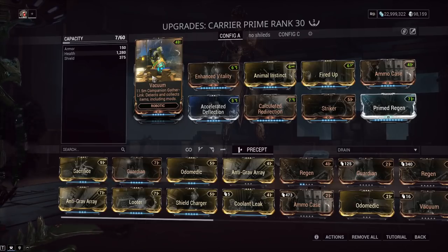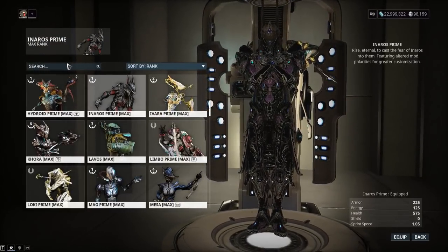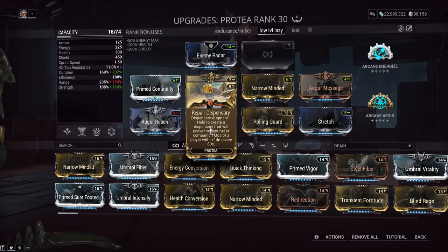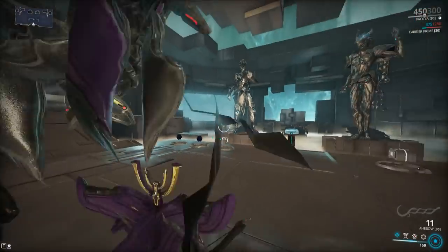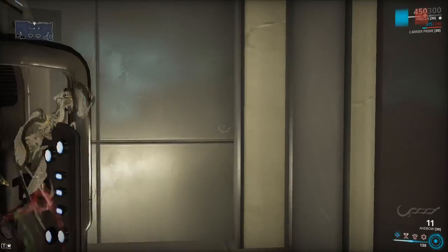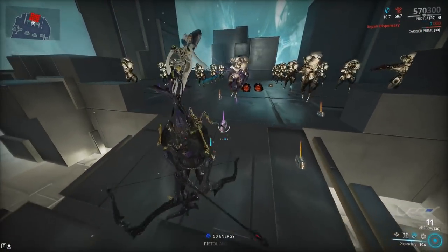Sentinels are a relic of a long-ago era. They used to be the only option with Vacuum, but now that we have Fetch for companion animals, they are completely outdated. This augment is just putting a spotlight on how out of touch the situation is. There's also a funny glitch where the dispensary revives your sentinel and a ghost version of it can still shoot things. Maybe if the intended effect was that every time your sentinel dies it becomes a stationary turret, that could be cool — it would play into Protea's turret playstyle. But as is, complete garbage.